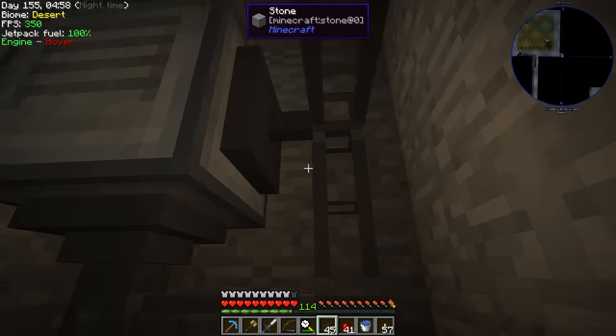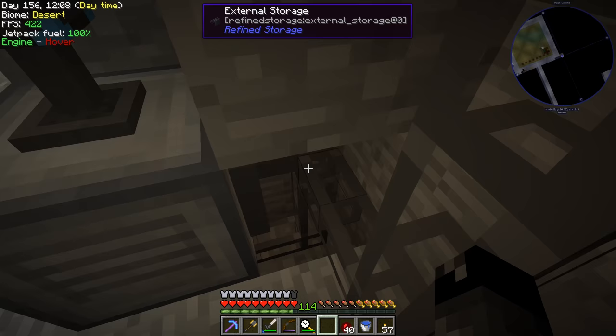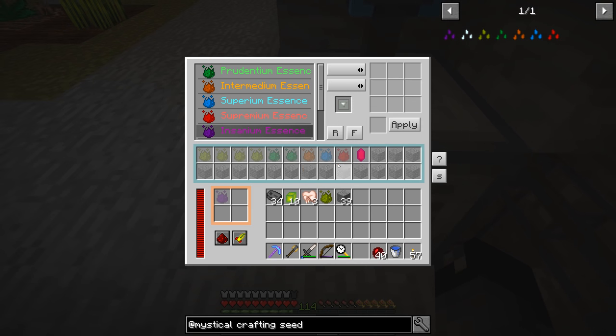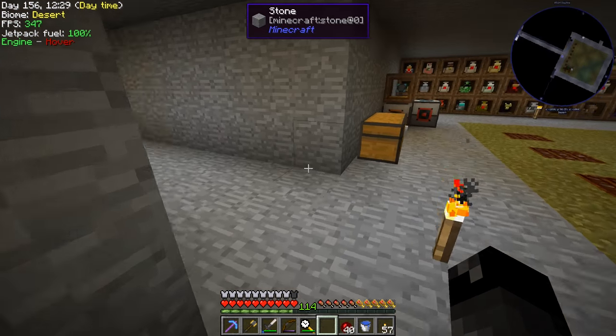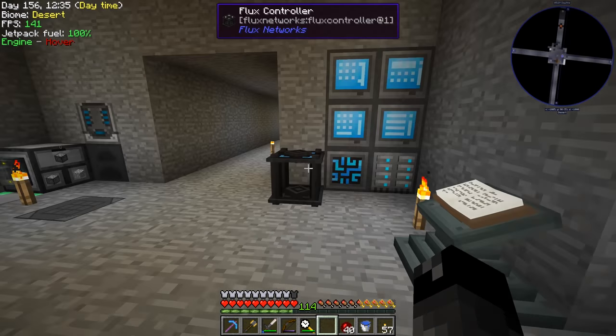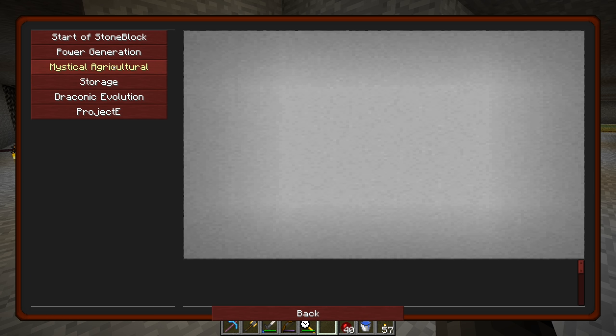I ended up setting the external storage to whitelist inferium essence specifically, so any inferium going into the system gets put into the crafter. If we uncraft some of the higher tier essence, that should stay in our refined storage system. That's probably the best approach, though we might need tier one essence for something — we'll have to worry about that another time.